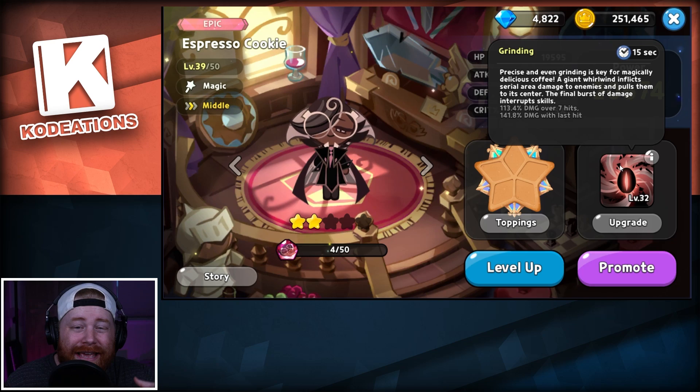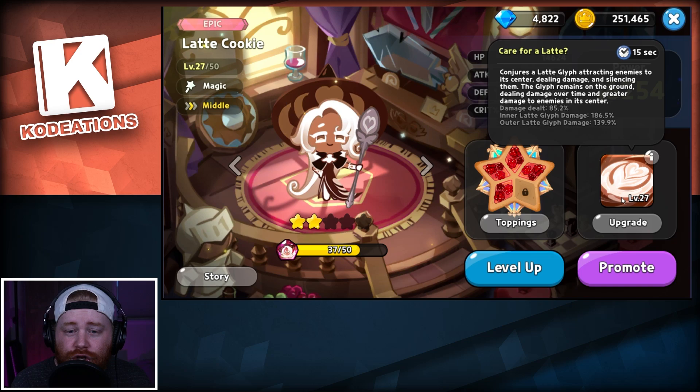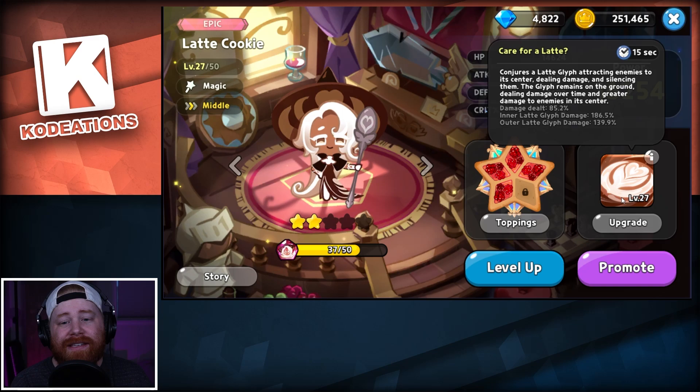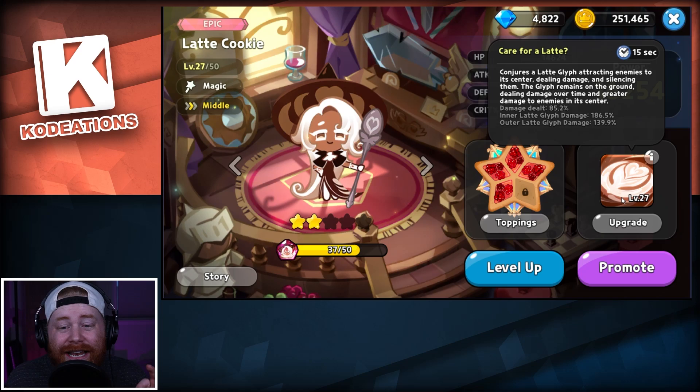Most people have already built Espresso and are utilizing him because he's just really good. Now let's hop over to Latte cookie. Her skill conjures a Latte glyph, attracting enemies to its center, dealing damage to those enemies and silencing them. The glyph remains on the ground dealing damage over time and greater damage to enemies in its center.